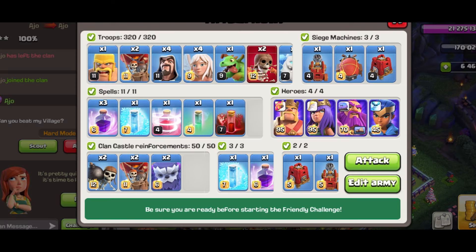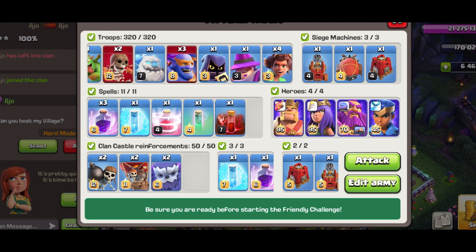This is my UC Army. In this army I have been using UC and QC Recall. I have 3 Super Bowlers and 4 Root Riders. These Root Riders are all breaking, so we will take a Jump spell. That is why we are taking a tank. I have also dropped Poison.